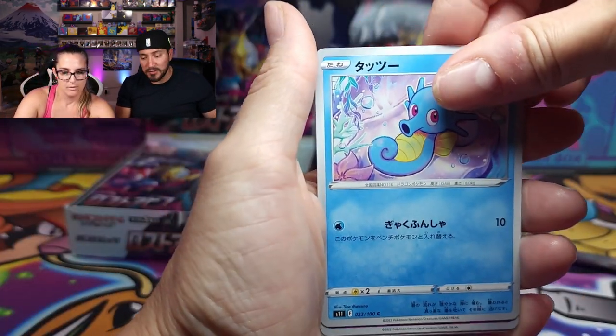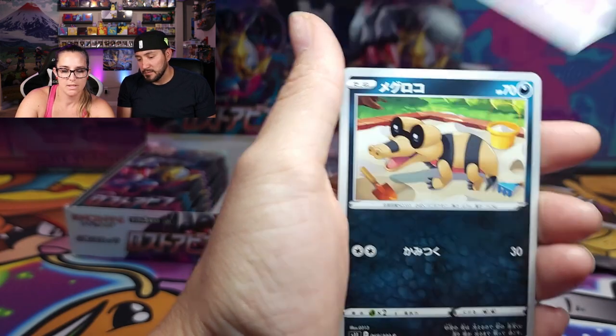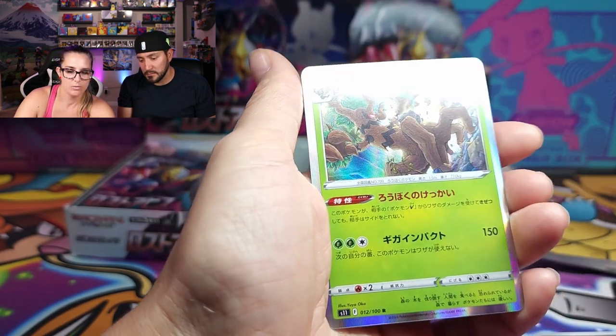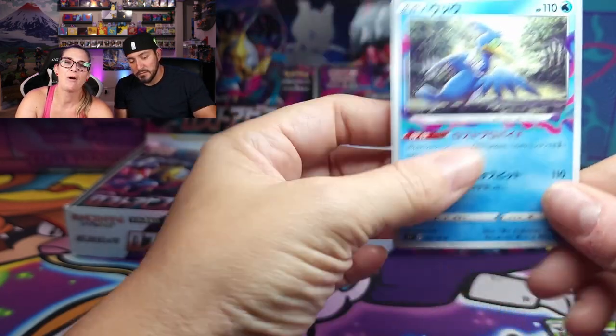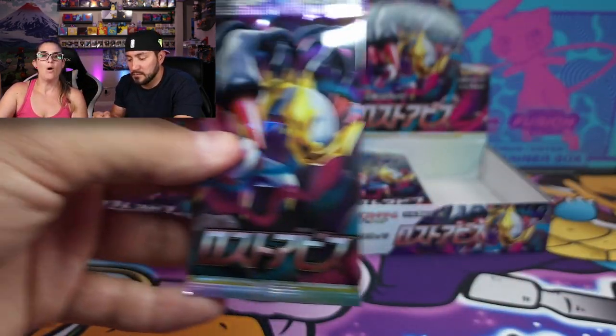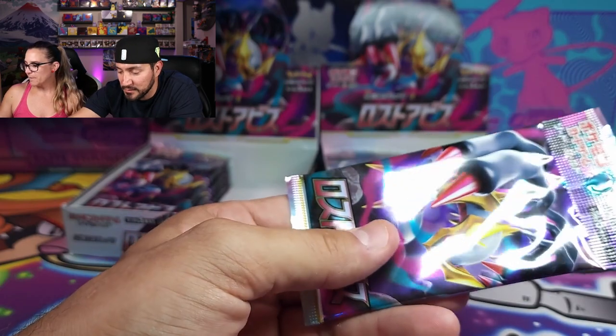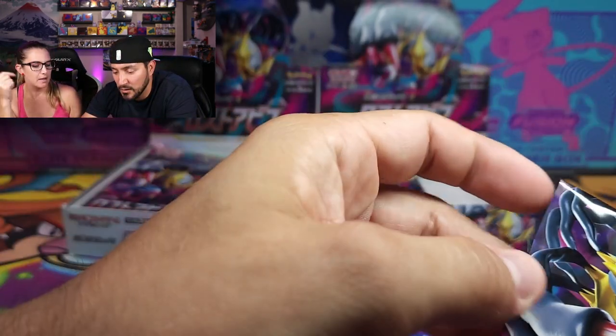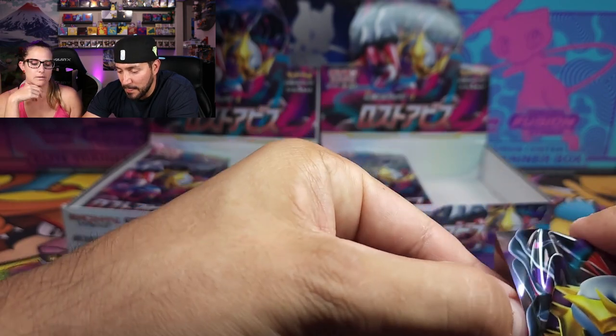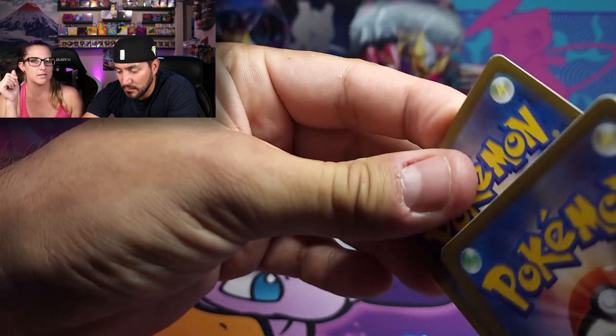We got a little Horsey, Indeedee, Sandile, and the holo Trevenant. And my friend Cramorant — always stopping by to see me. That's two Cramorants for me so far, I've been keeping track.